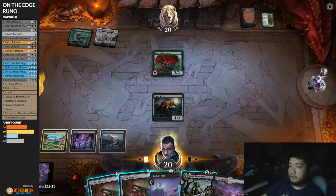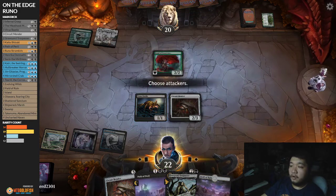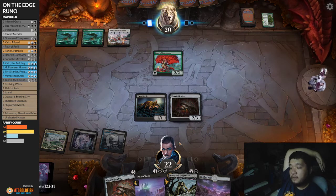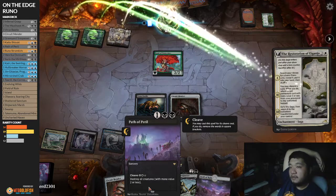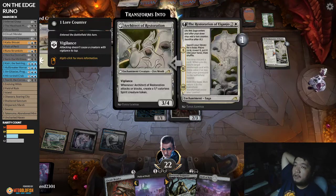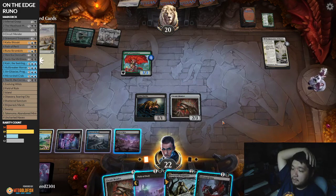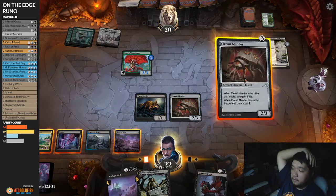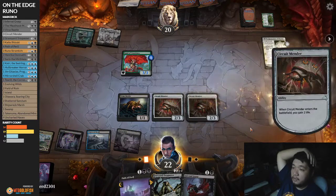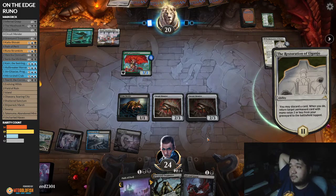We'll play safe and land the Circuit Mender because we don't get value from landing the Graveyard Trespasser right now. We can trade it off, draw a card, then land the Path of Peril. The key with Path of Peril is it only checks mana value. If our opponent swings we will auto-block. Infernal Grasp will work nicely here. There's an argument for holding it, but we have a definite target, so we're just going to run the Circuit Mender to delay our opponent a little bit.